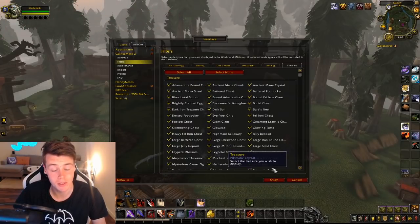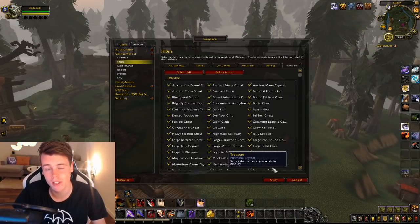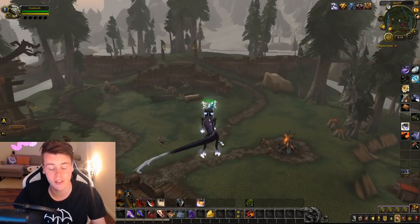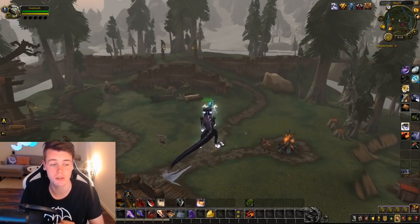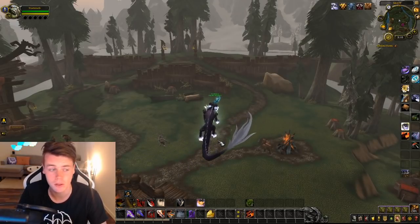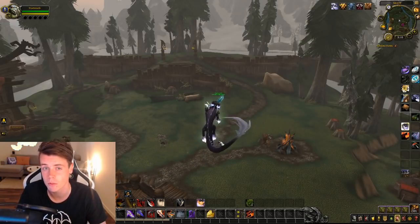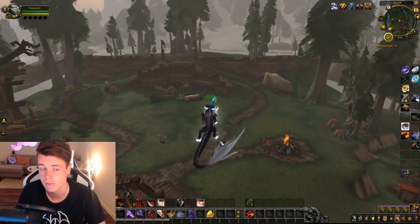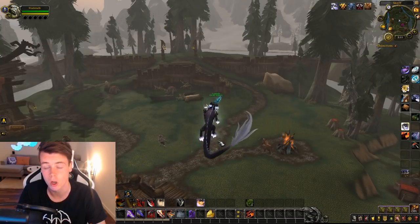Pro tip: make sure you go into Filters, click on Treasures, and select all of them. The second add-on is NPC Scan. While you're flying around looking for treasures, you also want to kill rare elites — it's really good in Burning Crusade, which has a ton of rare elites that tend to drop blue items. There are even some in Wrath of the Lich King that drop specific blue items only obtainable from those specific rare mobs.